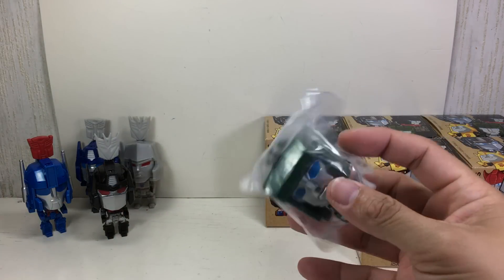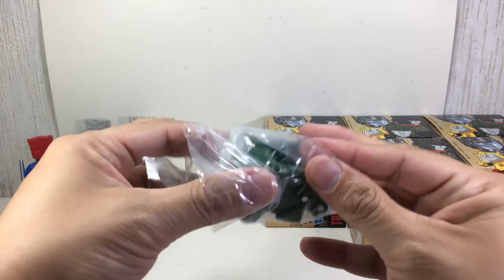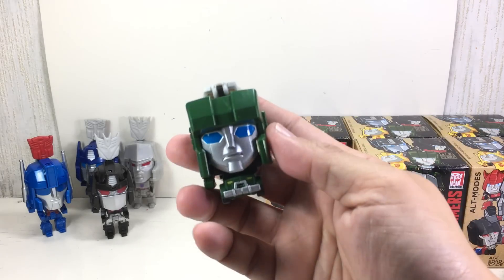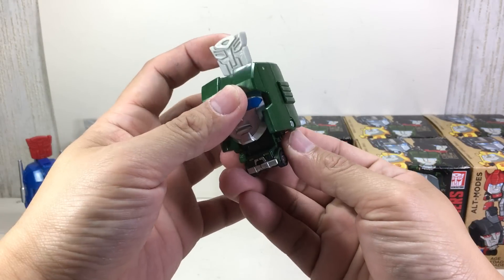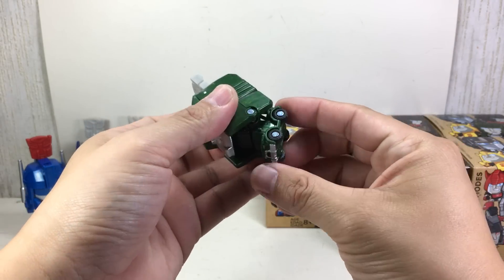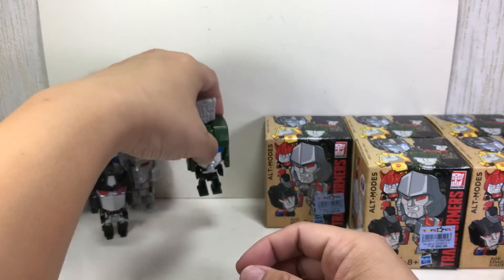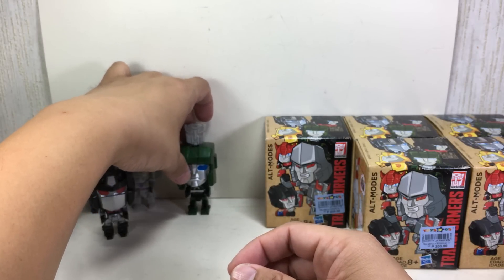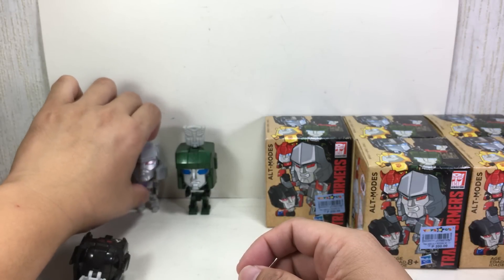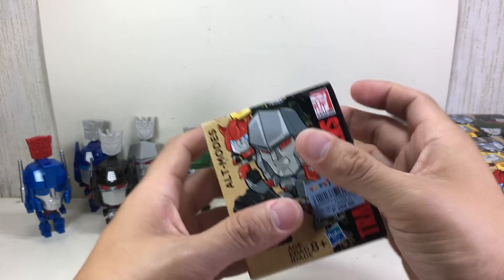We have Hound — he's one of the easiest ones to find because he's just green, the only green figure in the wave, so pretty neat. It's a nice head sculpt, very G1, and the Jeep is not bad. In robot mode he's got wider feet so he should be able to stand up nicely, unlike Optimus Prime or Megatron.